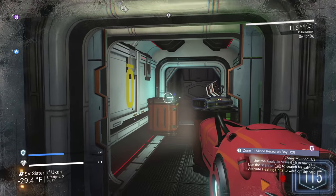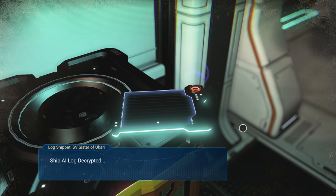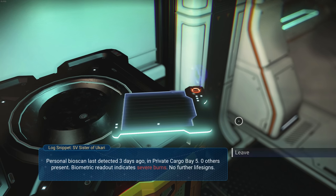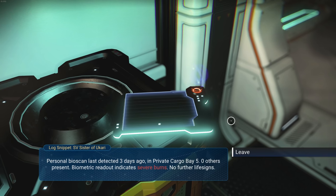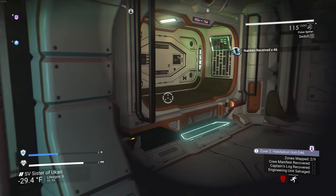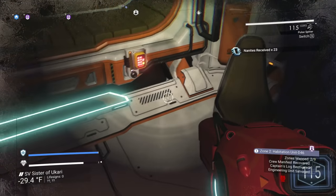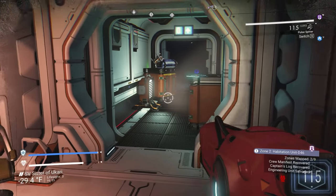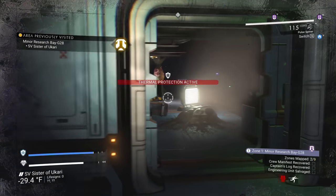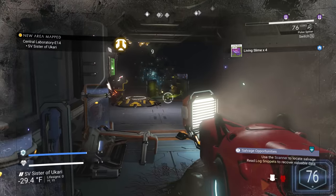Some of these doors lead to the next layer, and some just lead to another area on the same level. Let's grab this stuff - ship AI log decrypted, location tracking report. Bio scans last detected three days ago in private cargo bay 50. Other present - biometric readout indicates severe burns, no further life signs. Let's see what we got in here - heating unit, nanites - awesome. There's a chair! Let's move on to the next one.